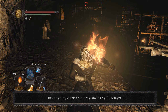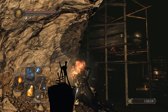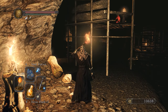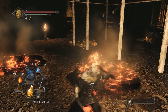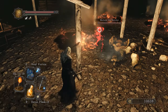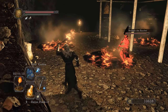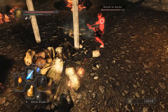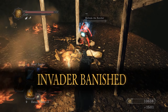We've been invaded by Dark Blood Melinda the Butcher — and we got the Ring of Soul Protection too. She's a recurring character — she was in Demon's Souls and Dark Souls as well, though she had a different name back then. Let's light these tar pits on fire — she's taking damage from them. That's one easy way to kill her early on: light the tar pits on fire and kite her through them.